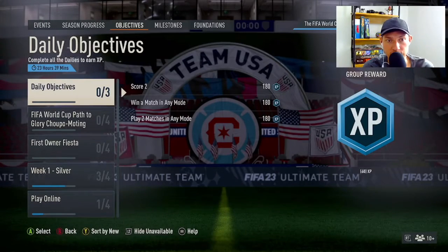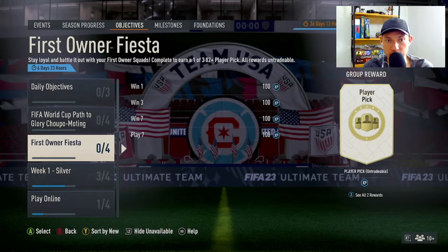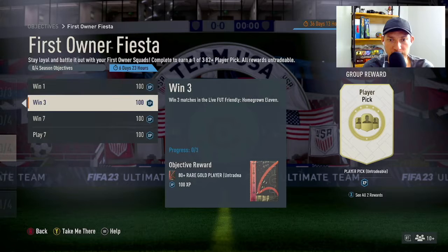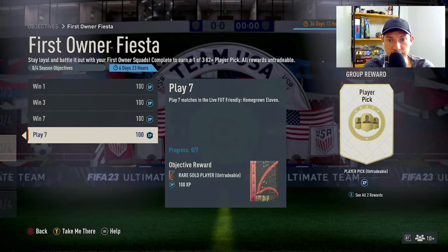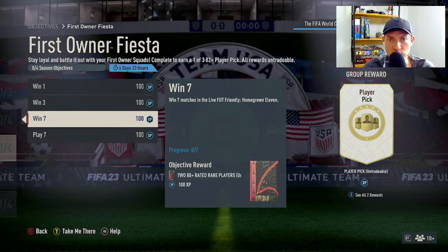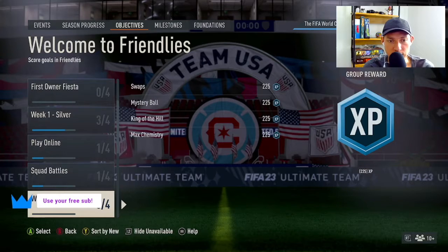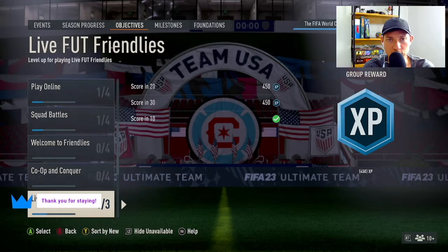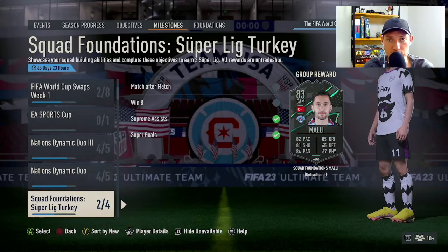Objective time — we still have the Chupo-Moting in here. First Owner Fiesta seems to return. The packs are: a two-player 80-plus pack, winning seven games gets another two 80-plus rated players, and then playing seven gets one 80-plus rare gold player. The overall reward is a one-of-three 82-plus player pick. I don't think I've ever played a First Owner Fiesta since it came out.